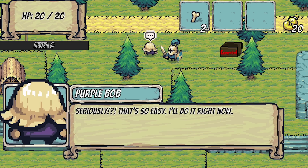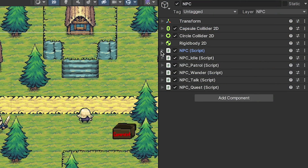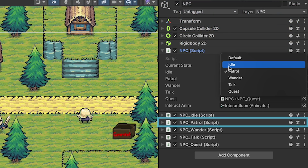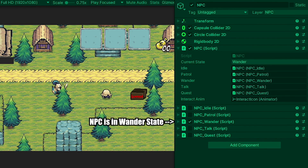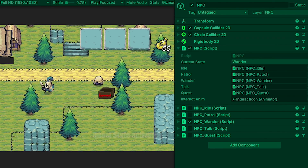This is going to be a beginner-friendly series that's highly modular and adaptable. For each state we want our NPCs to explore, we'll add a new component. For example, we'll start with patrol and wandering states, but later we'll add talk and quest states. The beauty of this modularity is that you can take or leave the parts you want, and you can easily add your own functionality too.